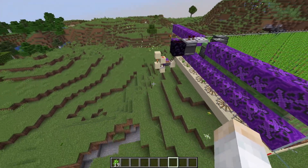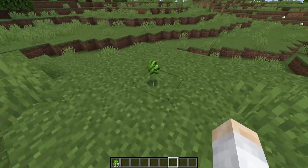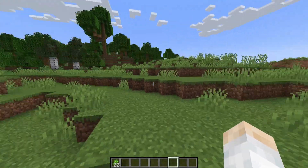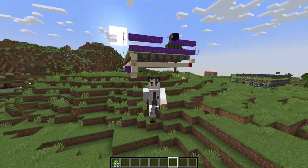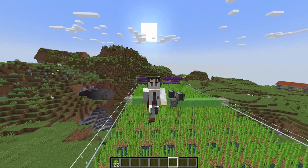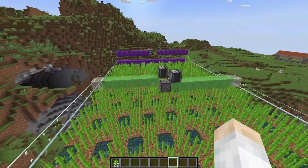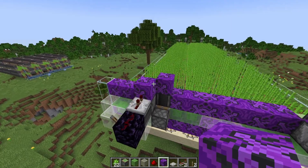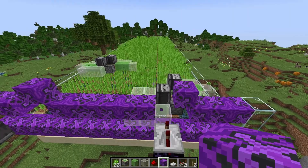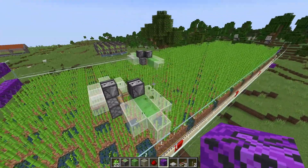I've noticed a problem — we're losing sugar cane as it gets thrown off by the slime blocks. All I've got in my inventory right now is all the stuff we've lost. This is definitely hurting our rates. How do we fix this? We could make two flying machines with shields on them with the glass. They shouldn't throw sugar cane far now.